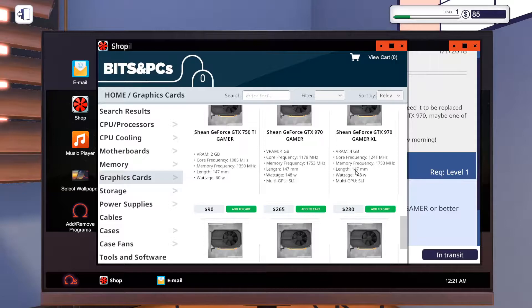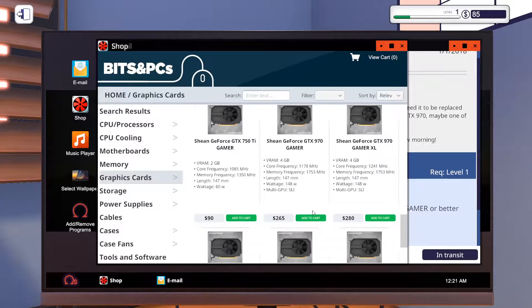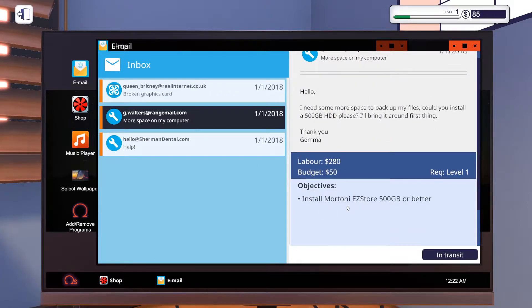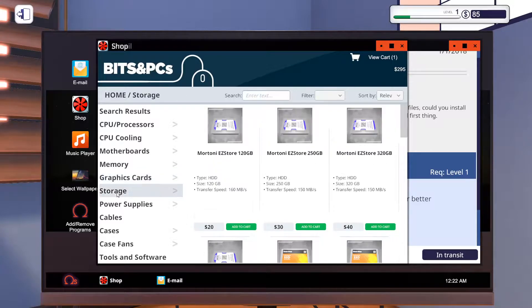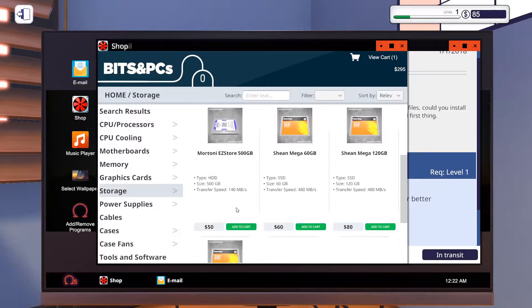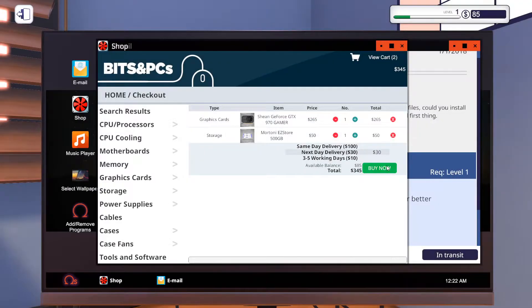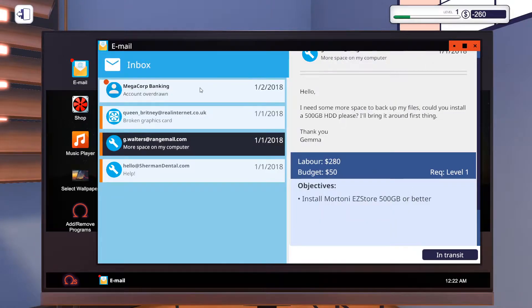We'll just stick to what he wants. Easy Store 500 gigabytes — step back up to Shop, Storage, Easy Store 500. Bam, add to cart. Time for deliveries. We're $260 in the hole. I mean, you gotta start somewhere. Overdraft limit's $1,000.